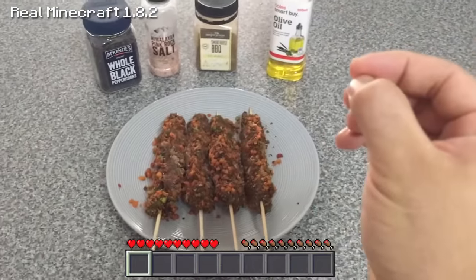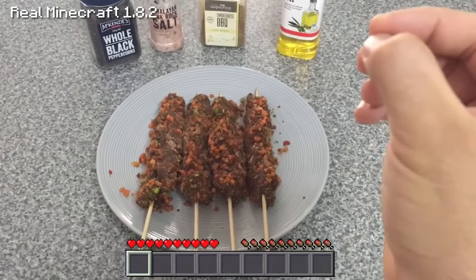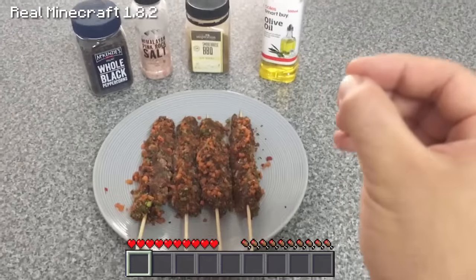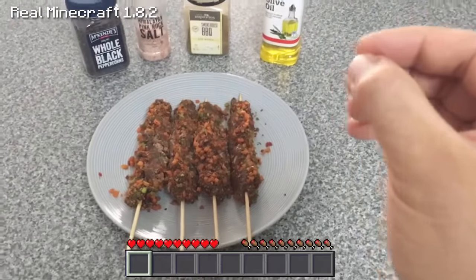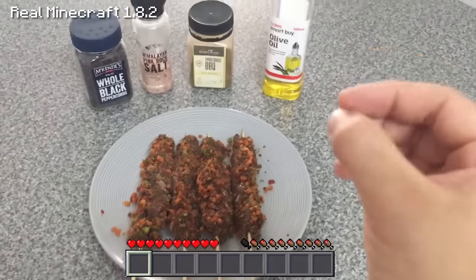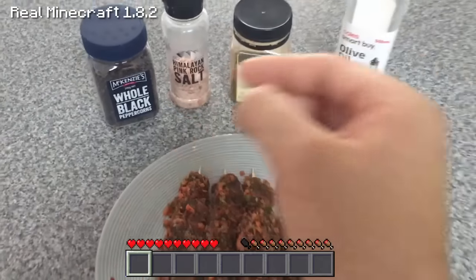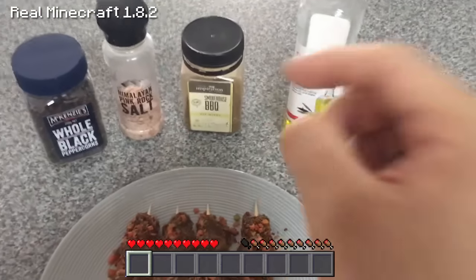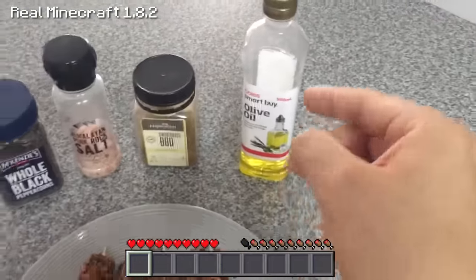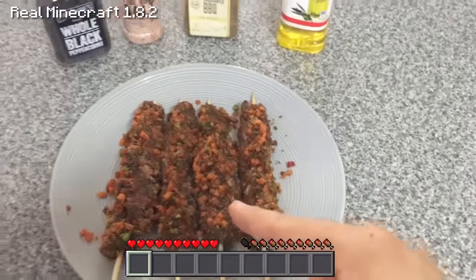Before I started this commentary I forgot to press the record button. So basically I've prepped the beef skewers as you can see here, but I didn't go through the full process because I didn't press record on my phone. What you basically need to make beef skewers is a couple of rump steaks, some skewers, some whole black pepper, a little bit of salt, a little bit of smokehouse barbecue which has heaps of different types of spices in it, a little bit of olive oil, and some dehydrated vegetables, which you can see on the outside of the beef skewers there.